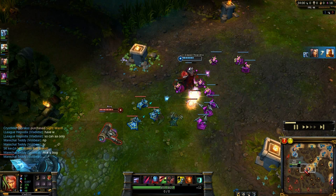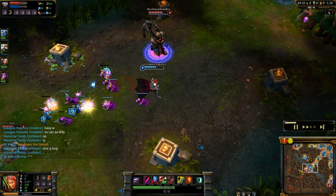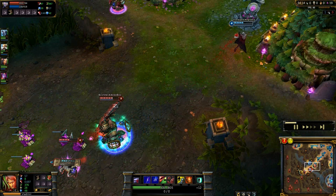I'm poking some more with Q on Ryze, and taking level 4 with Tides of Blood. There comes Nautilus again — I'm using my Sanguine Pool and going a little to the right so I can kite his Dredge Line again. Not wasting flash at all.